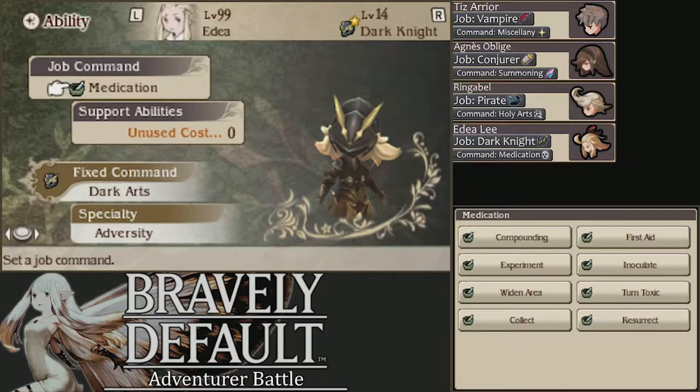We want to be at high health the whole fight. She's also going to be there to give Agnes her MP back with Half Elixirs mainly, and reinstate Giant's Drafts if anyone dies.